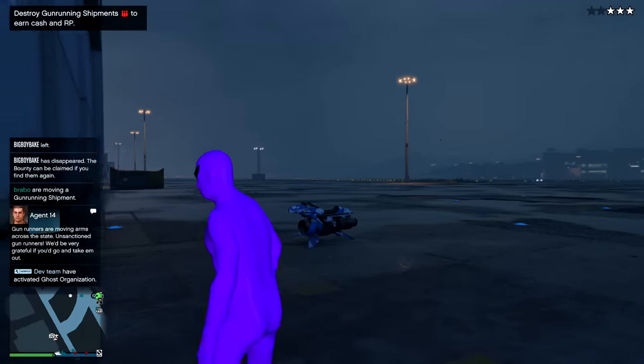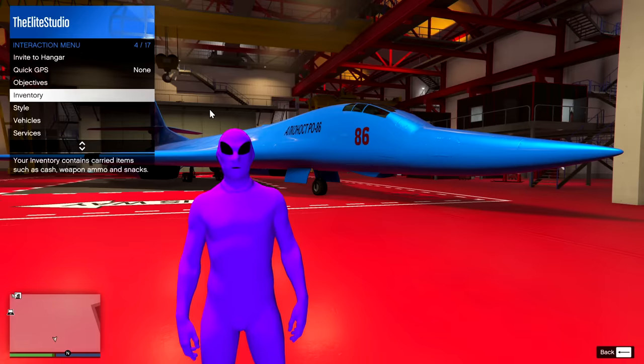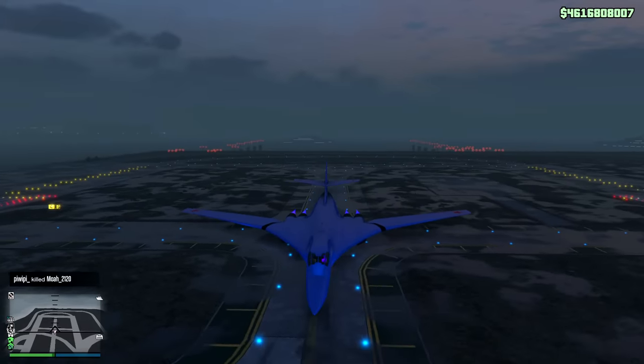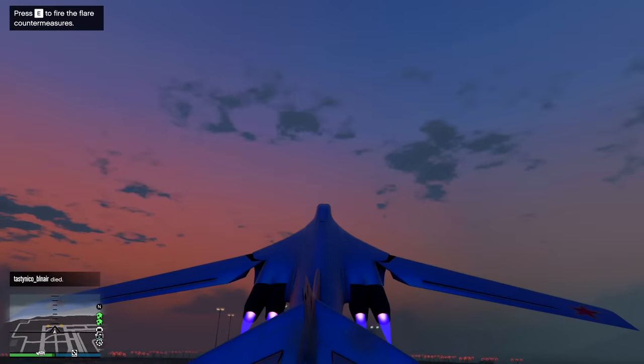There's like a storm going on, so I don't know how the plane is going to perform in this type of weather, but we'll see. Now I'm thinking about it — I should have made the plane purple because I've got this purple alien suit and then I've got the green alien suit as well. That was when there was a green versus purple alien gang war going on. Oh no, I can hear my wheels drifting — let me just pull up before I end up crashing.